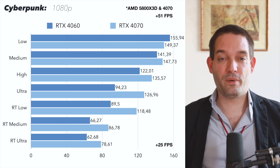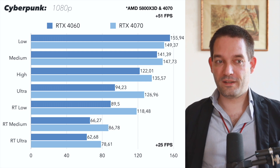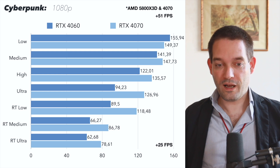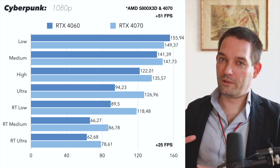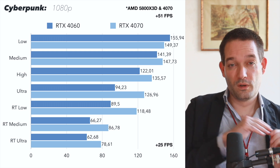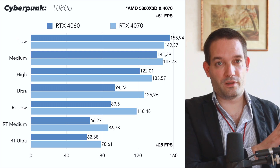Starting right off with 1080p benchmarks of the RTX 4060 versus the RTX 4070. You can see that at low settings with the normal Ryzen processor they are pretty close. As you increase the graphics settings, you move the bottleneck away from the CPU and more toward the GPU. The lower the settings, the more pressure on the CPU; the higher the settings, the more demand on the GPU.